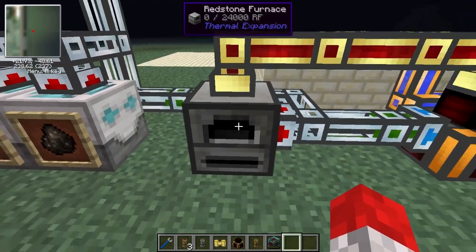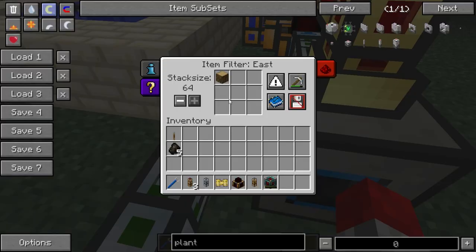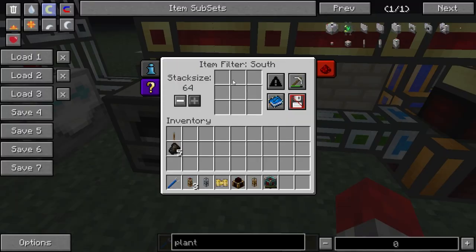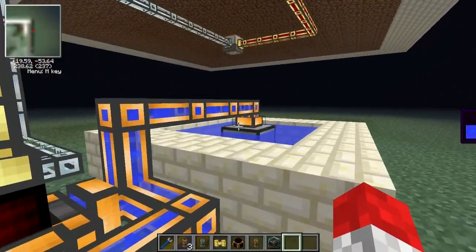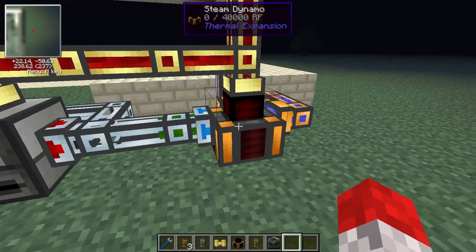We've also got a redstone furnace set up here. This is whitelisted to only take in oak wood from the back, and it's set up to automatically pull out anything that comes out. On this steam dynamo we also have it whitelisted for charcoal. And we've got an aqueous accumulator back there which just provides water to it, because you do need water for these steam dynamos.